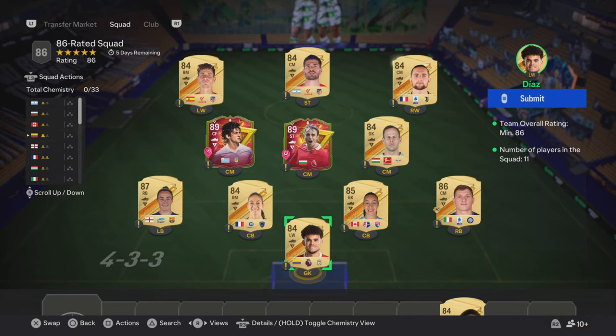Hi guys and welcome back to another video on the channel. Today we have released a new SBC called the 88 Plus Campaign Mix Upgrade. You need an 85, an inform, and an 86 rated squad.